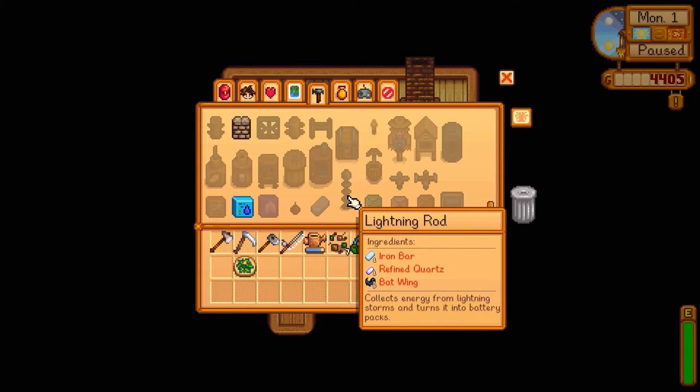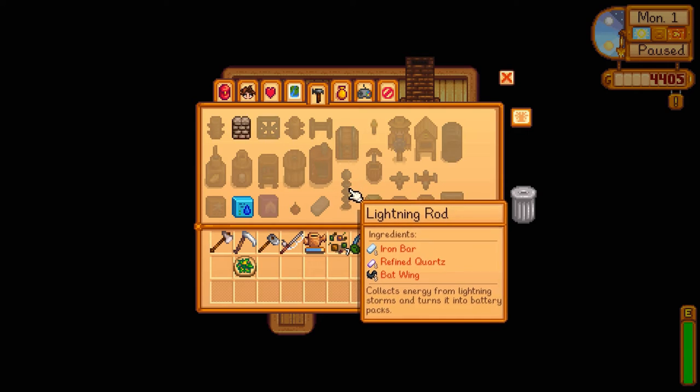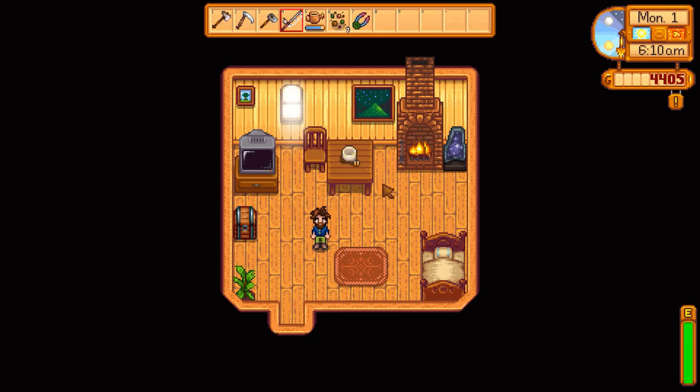We also unlocked the lightning rod, which is one iron bar, one refined quartz, and collects energy from lightning and turns it into a battery pack. We don't know what we need battery packs for yet — we'll find that out eventually. But that'll be cool once we need that.